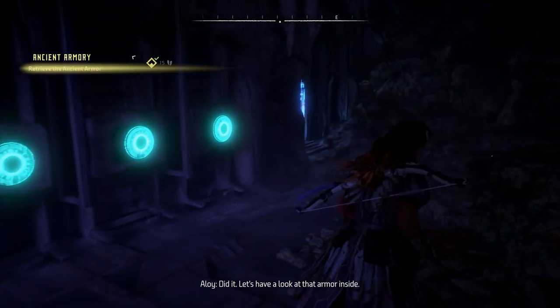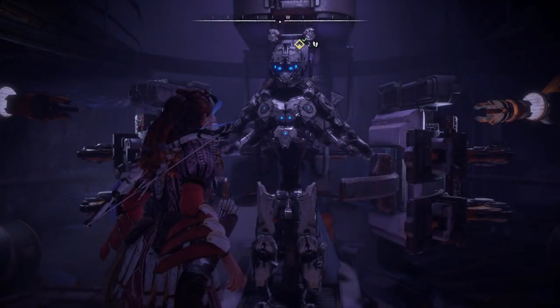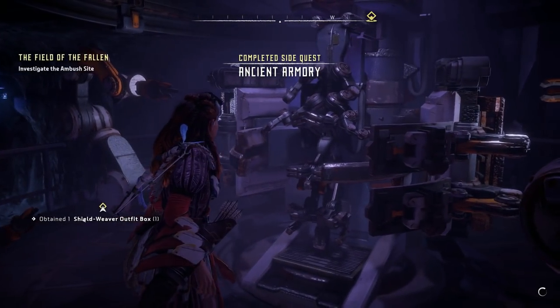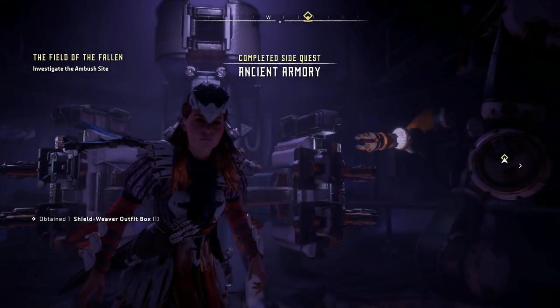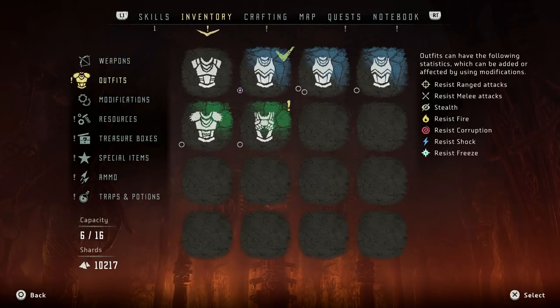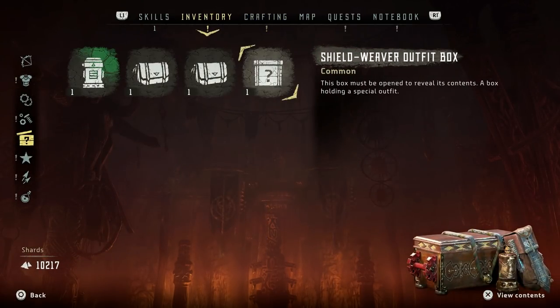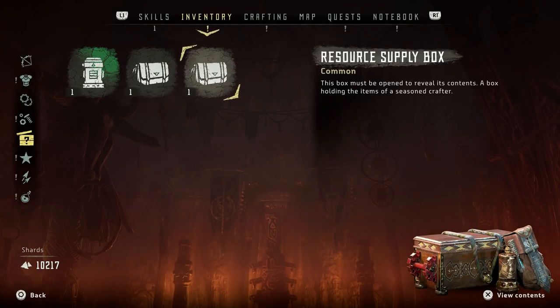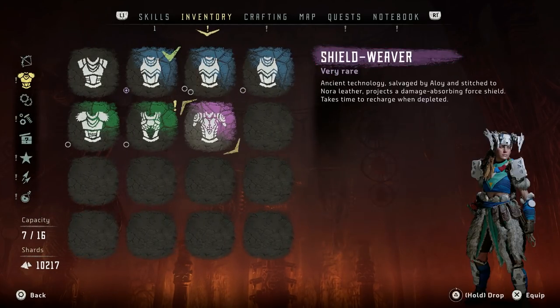And that is the last set of locks and the last puzzle that we need to get the actual armor. So once you've done that, all you have to do is run around to the front of the armor and pick up this beauty. It will actually give you a box instead of the actual armor, so you have to go to treasure boxes, open up the Shield Weaver outfit box, and then go to your outfits and put the armor on.